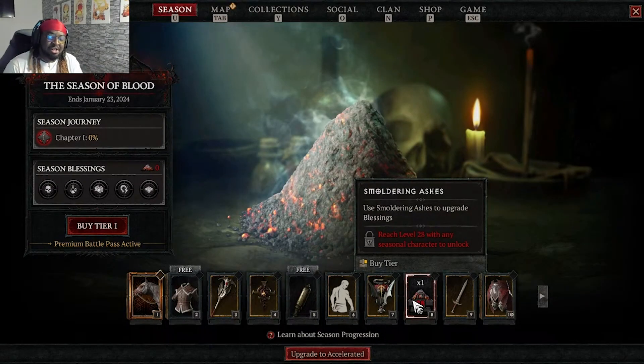They also fixed it so you don't have to manually claim the smoldering ashes — they are auto-claimed based on what I saw in the patch notes. Last season you had to go into the battle pass and manually click to claim them, so if you were grinding from 1 to 50 and forgot to claim, you'd have to go back and do it. But they fixed it, so now it should be automatic and you're good to go.